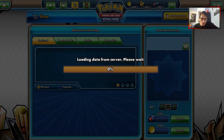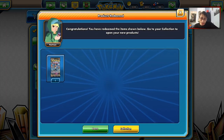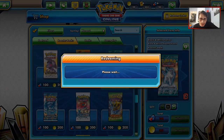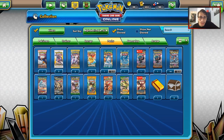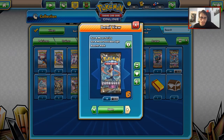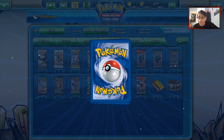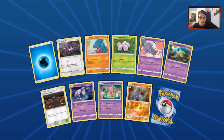We are going to get some packs from the shop — one Forbidden Light and one Plasma Freeze pack for fun, because I got one today after doing a tournament. I'm actually going to open the Forbidden Light pack first. I got one from the tournament earlier and pulled a Full Art Heatran EX — not a great card, but maybe my next pull from Plasma Freeze is a Secret Rare Max Potion or Ultra Ball.